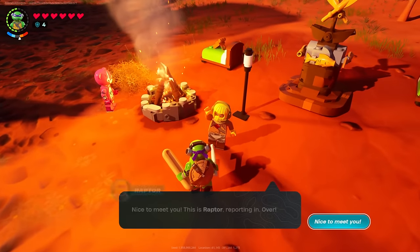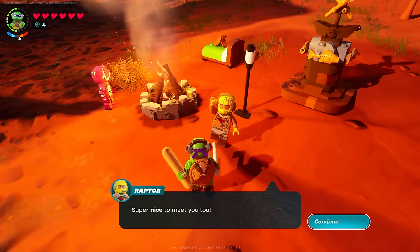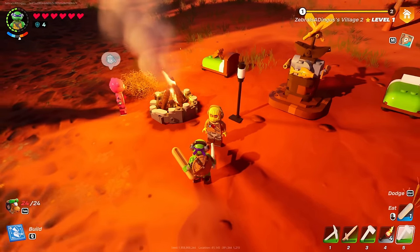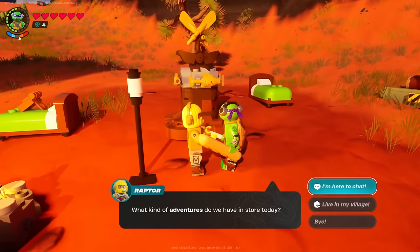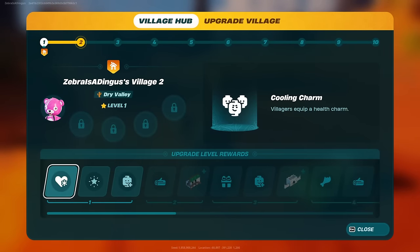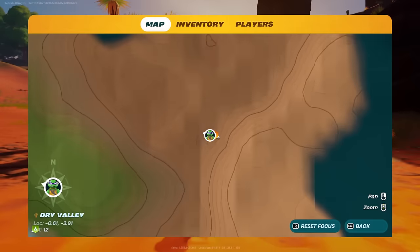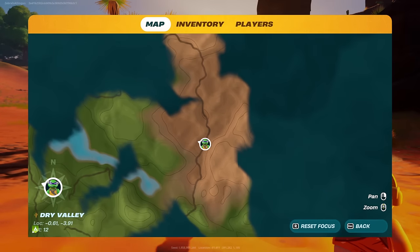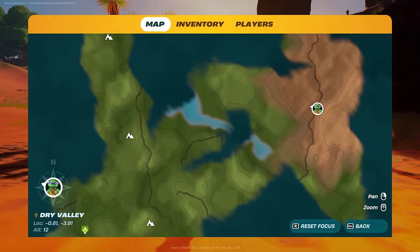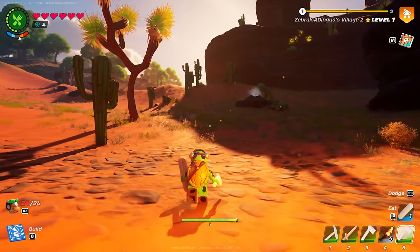Oh hey, there's somebody else here. We got the Raptor! Nice to meet you. This is Raptor reporting in. I've been exploring for hours. I think I'll sleep in your village tonight. Well, thank you for doing that. I don't think I can upgrade this place too much more where I could actually invite you to stay — I would need more wooden granite. I'll come back for that some other time. I think we'll just head back with that.